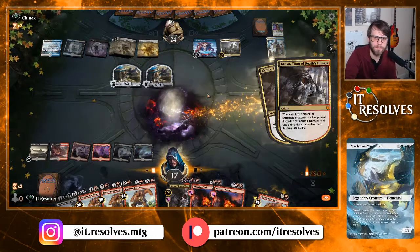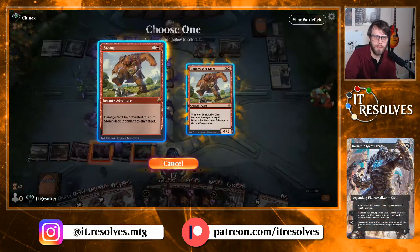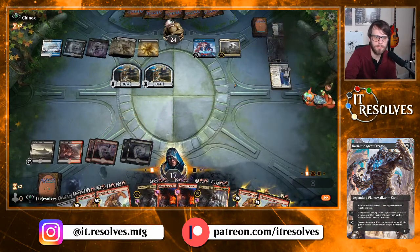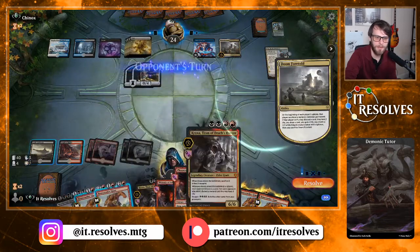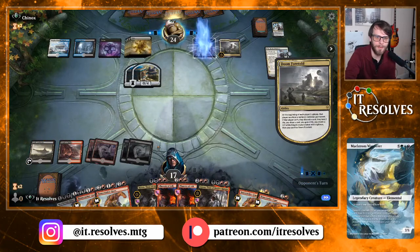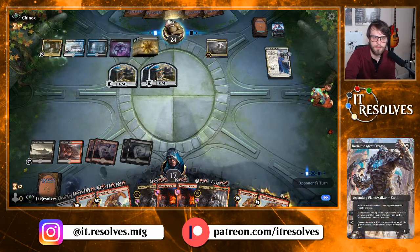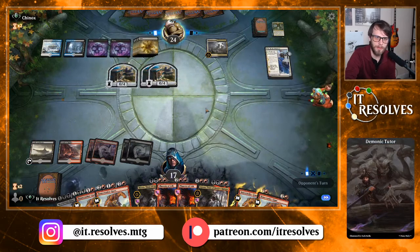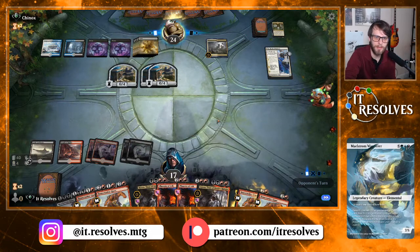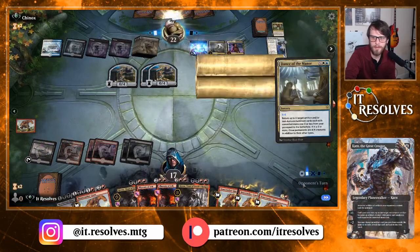We'll go ahead and Croxa here, also do this. We have so many cards we can play and very few of them are in our hand. This Doom Foretold is going to do some work on my turn. I think this deck just grinds us out — I don't know that there's a way we can truly get through this at this point. Given a better draw we could have potentially done some stuff, but I don't think we've got a ton of options here. Dance of the Manse is just such a sweet card.